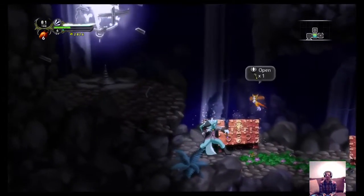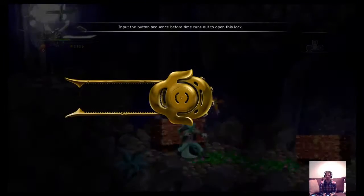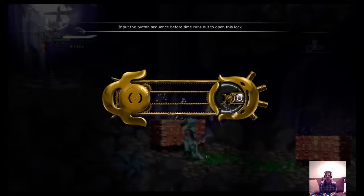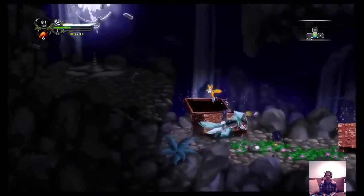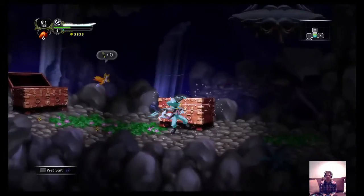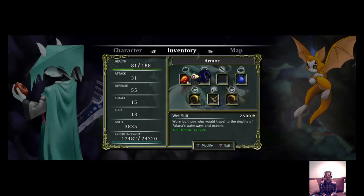But again, I don't really have any keys. Oh, this is cool — let me open this one. I guess for now. I wish I had more keys though. A wetsuit! I just got a wetsuit — let me see if that's better than what I have on. Four defense, one luck versus 25 defense, four luck. Yes, I would say that's better. Holy crap, nice!